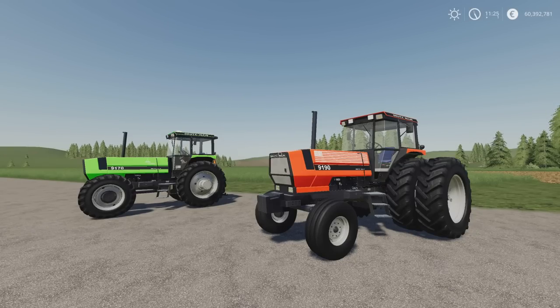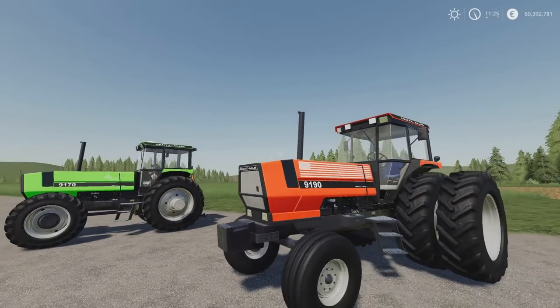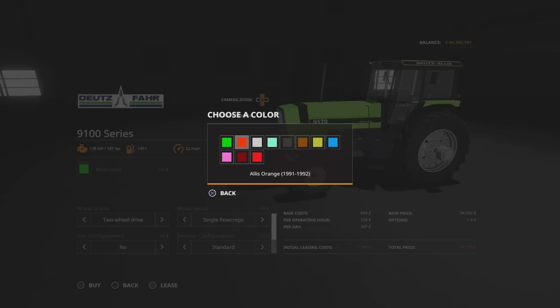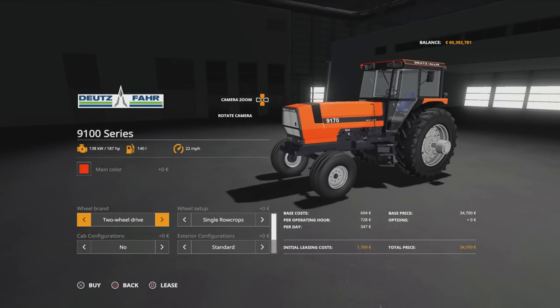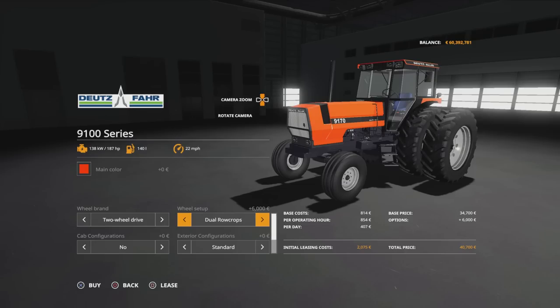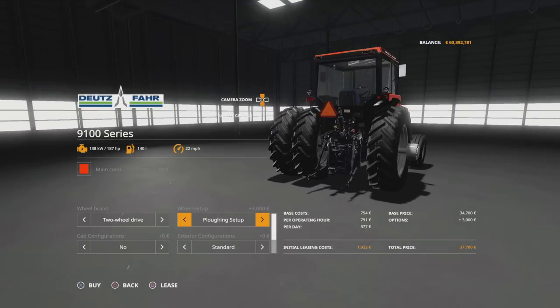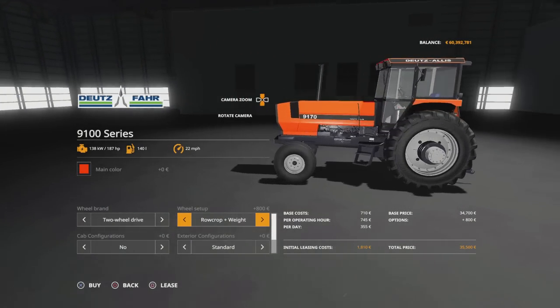The tractor is 16.02 megabytes download, 12 slots on console, by Julian F. Modding. All the extra historical information has been added in, which is really cool. You'll find it under vehicles and medium tractors. Nice and cheap too, and good horsepower. We can change the main colour — there's Alice orange from 1991 to 1992 available, which I think is really nice. You can have two-wheel drive, four-wheel drive, or all-wheel drive. There are single row crops, row crop with weights, dual row crops, and a ploughing setup option. Those are your tyre options.